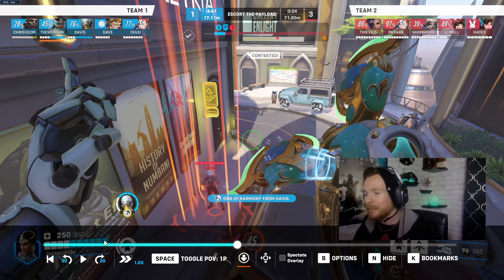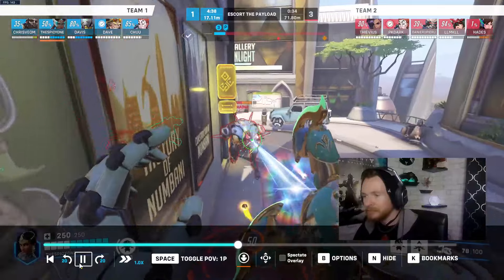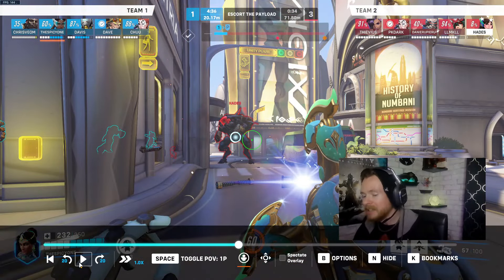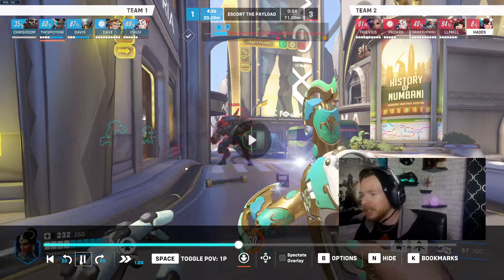You saw it and jumped away right as I paused it. With the discord orb, Zen's damage, and your damage you could just chew through that Dva's health no problem. Get back to the payload and leave baby Dva alive so she can flounder around — baby Dva is basically like a Magikarp just flopping around on the floor.